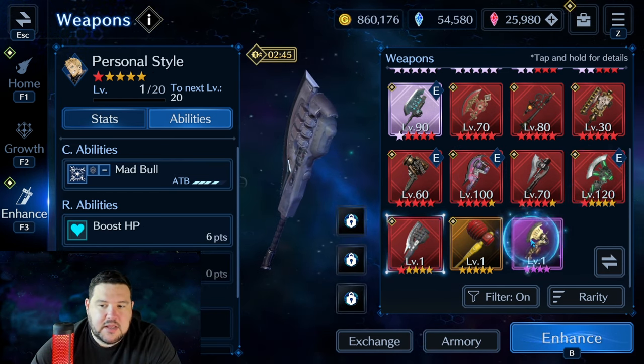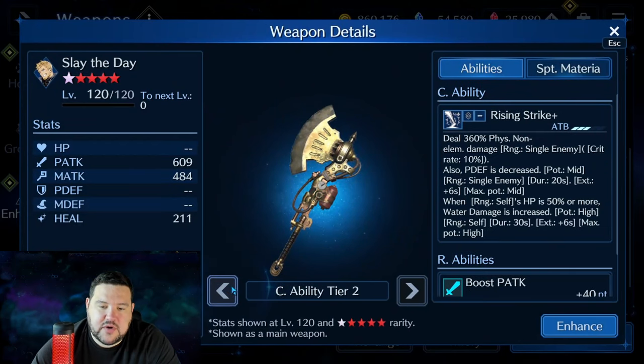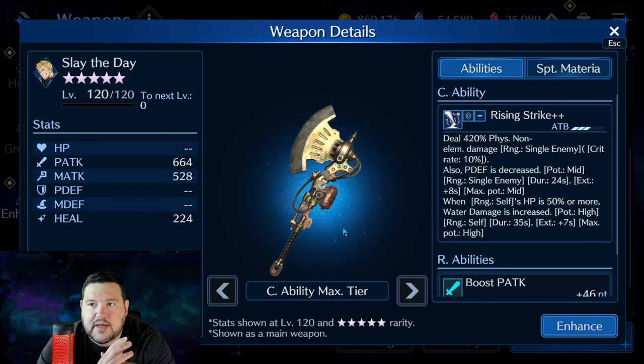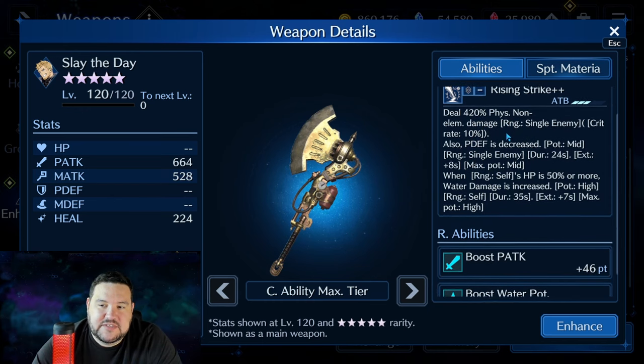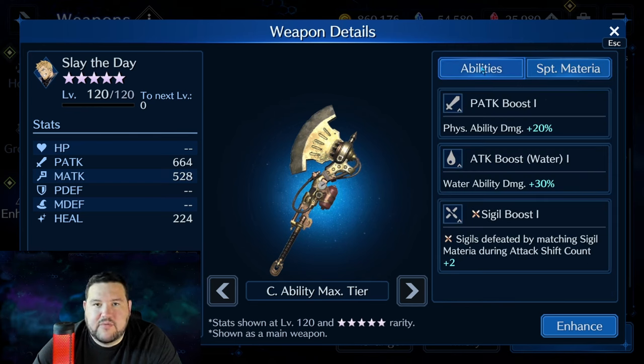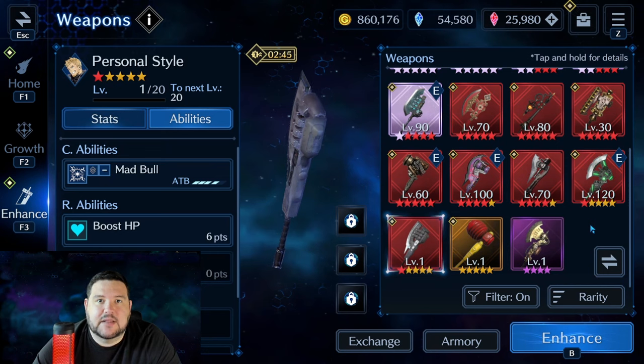The last weapon on the list is Slay the Day, one of the newer weapons Glenn has gotten, and it's quite good. It's basically the counterpart to his water damage — like what Tifa had with her dual bunny gloves setup. 420% physical non-elemental damage, which we don't care about, but physical defense decrease and water damage increase on him. This is the physical version, whereas Tifa's does magic defense decrease and water up with magic attack and water potency. His is the physical version. Sigil boost and water boost — very nice. I think that is a very solid weapon for him.